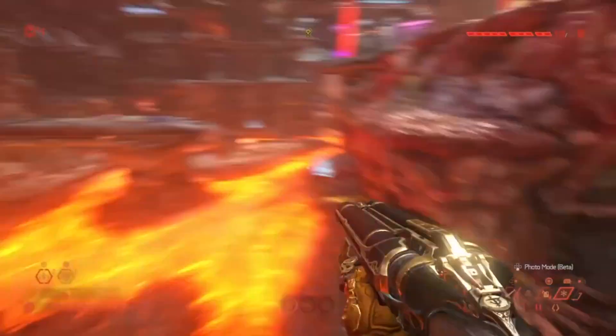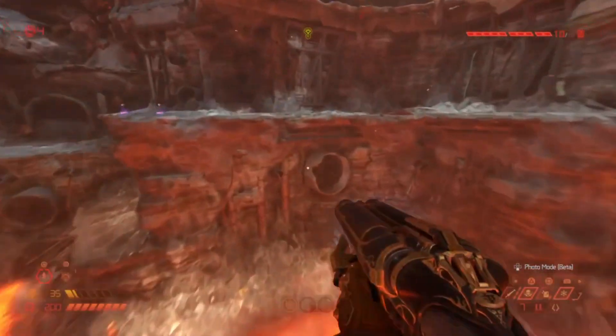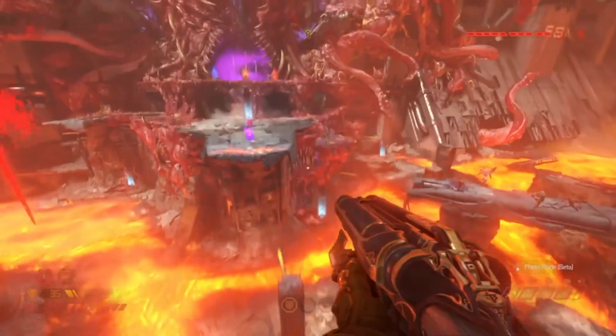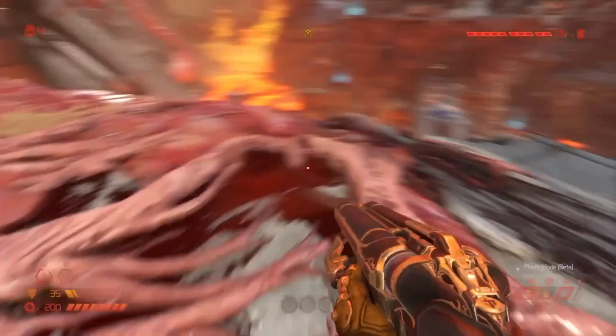For better results, jump once before latching onto the demon and then perform the swing. You'll be at a more elevated height and travel a lot further without hitting the ground. And if you do hit the ground, simply bunny hop to maintain the speed.